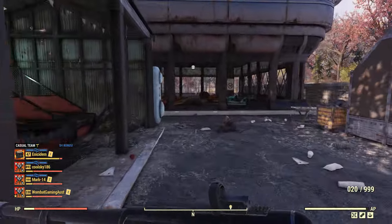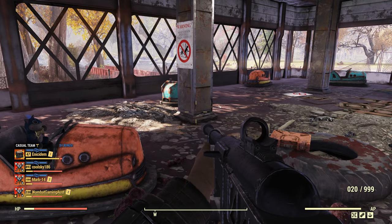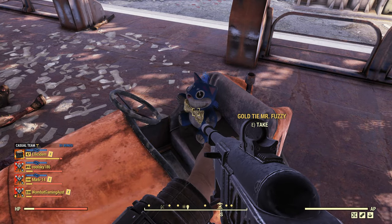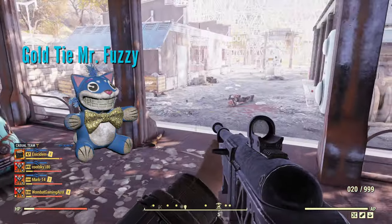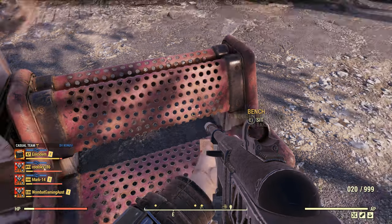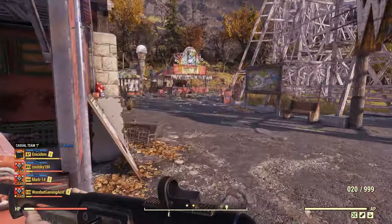The next one is through here. Just bear in mind there are scorched in the area, which I have already cleared. You want to come into this Dodgem car area, and in this Dodgem car here we have the gold tier. I'm just going to grab that one as well. I did forget to pick up our ruby tiered one, so we have three now.